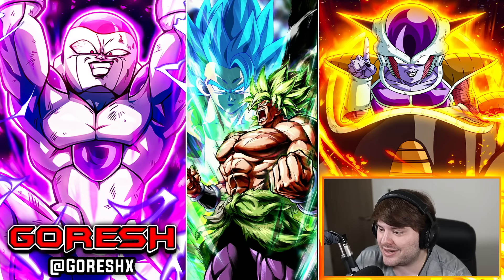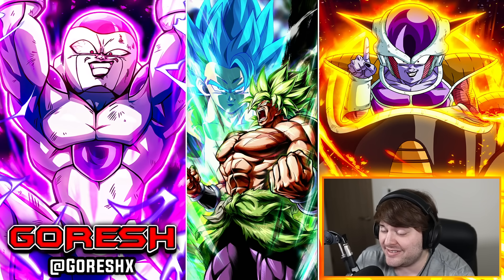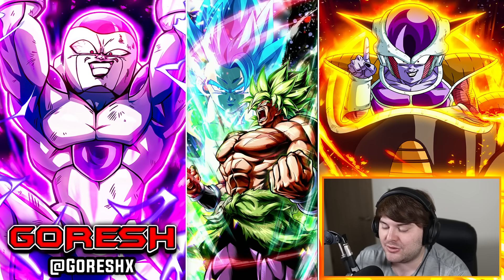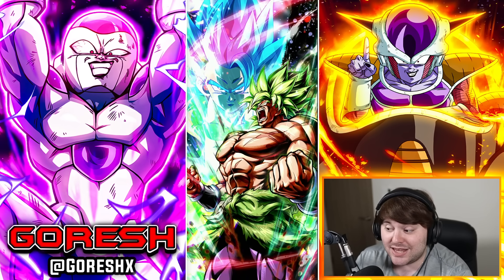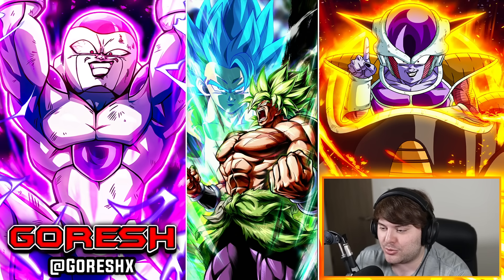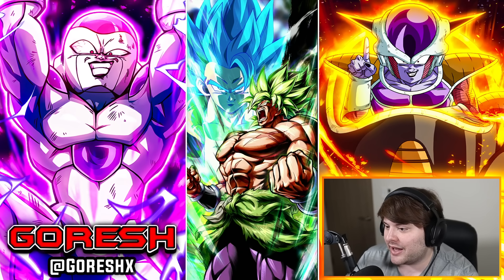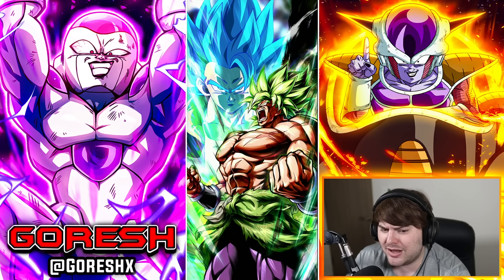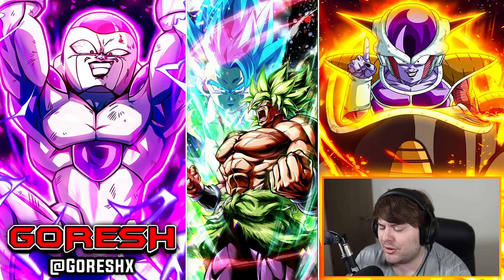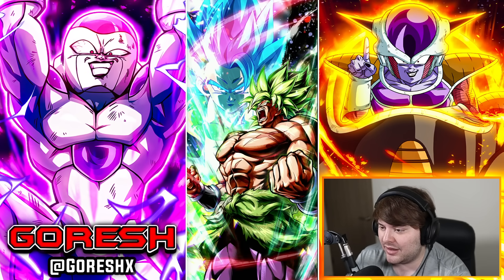Today we are going to be breaking down the incoming Zenkai Awakening for LF Full Power Broly. His Zenkai will be releasing on Wednesday the 29th, which is the standard reset for the week. The free-to-play Android 18 is also going to come out on that day, along with a switch to the new co-op season introducing Fusion Warrior unique equipment. Broly is not available right now, but his data is in the game, so we can see what he's going to be able to do.